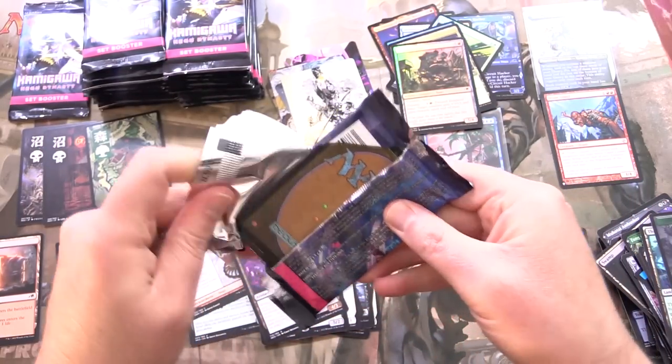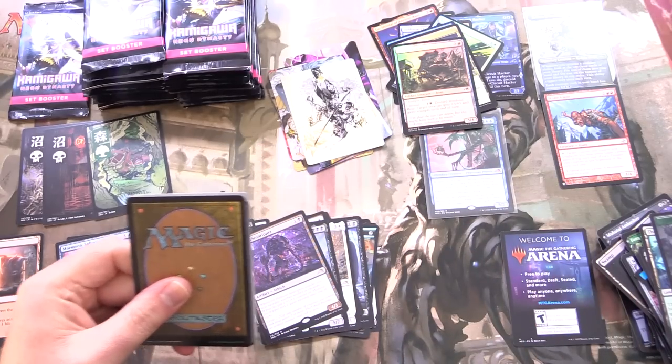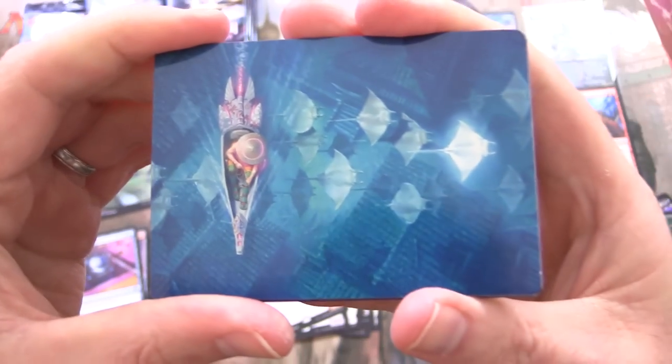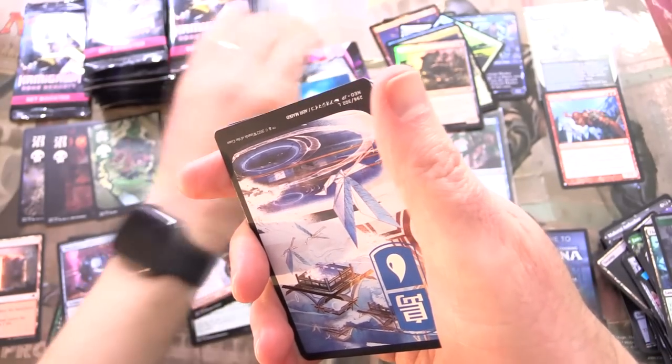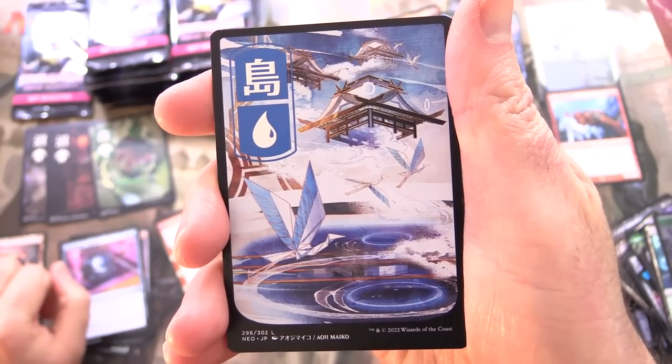We cracked open Champions of Kamigawa — the Fat Pack. If you missed that video, link in the corner. Had a pretty crazy pull actually. And we have Discover the Impossible. Look at this — how can you not like these lands? That is ridiculously awesome.